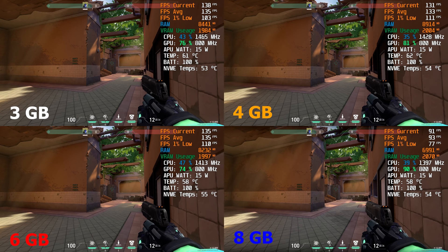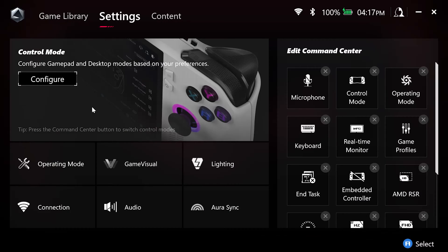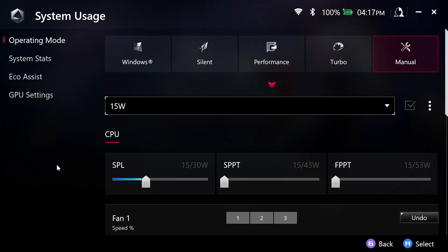With that being said, let's test this game with manual TDP. In case you don't know how to configure manual TDP, open up Armory Crate, select Settings, select Operating Mode, select Manual at the top right, and you should be able to add your own manual TDP.